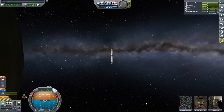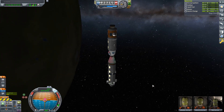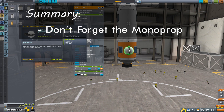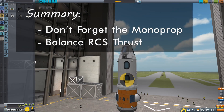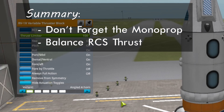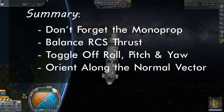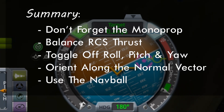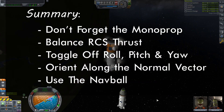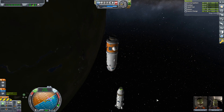They are docked - as easy as that - and our contract has gone green. The main takeaways: RCS requires monopropellant, make sure to have enough and remember there's monoprop already in capsules. Balance RCS blocks around the center of mass for thrust in all directions. Toggle off roll, pitch, and yaw on RCS blocks to save monoprop. When docking, orient the target vessel along the normal vector to make port alignment much easier. Get used to using the navball - lateral directions are always consistent there. Give yourself permission to practice; navigating in 3D space is not easy but docking can become one of the most rewarding activities in the game.